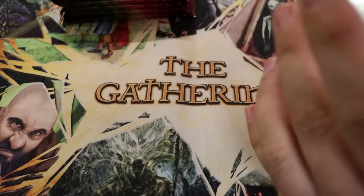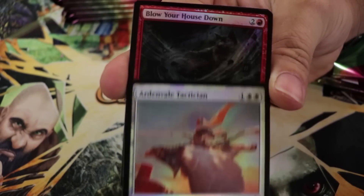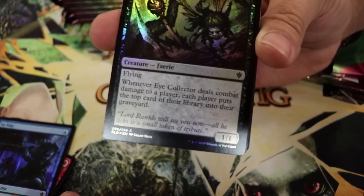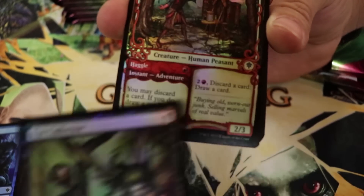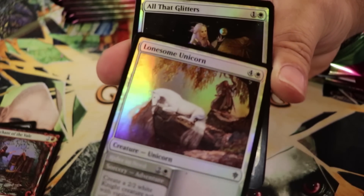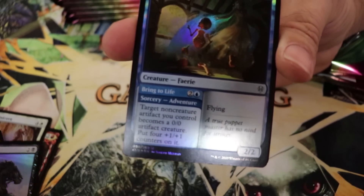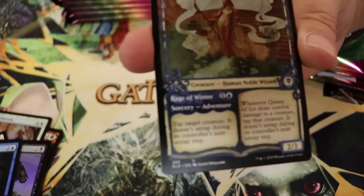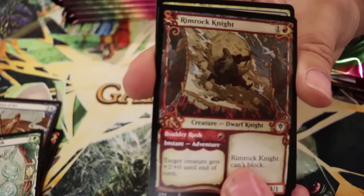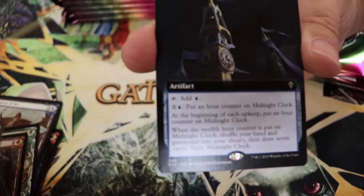The corners of the tokens are bent — not sure if it's how you're opening the packs or just part of it. Foil Ardenvale Tactician, Blow Your House Down — 'so tiny.' Eye Collector — bring it up. Storybook Merchant of the Veil foil, Lonesome Unicorn, All That Glitters, Bell of the Brawl, foil Animating Faerie, storybook Queen of Ice, another two Unveiled Treefolk storybook, another Rimrock Knight.